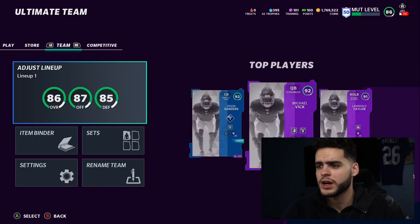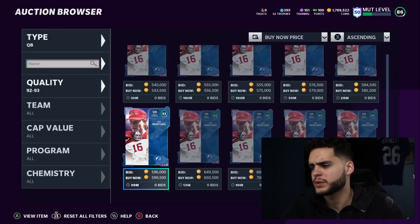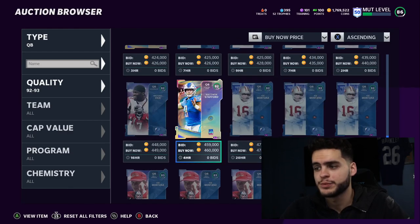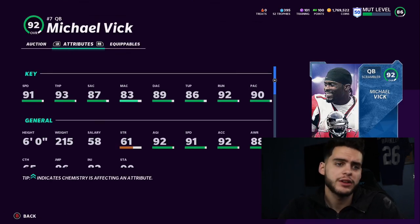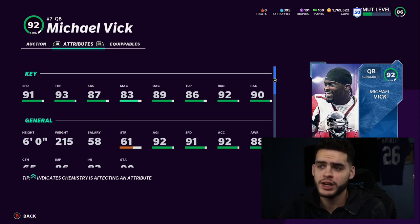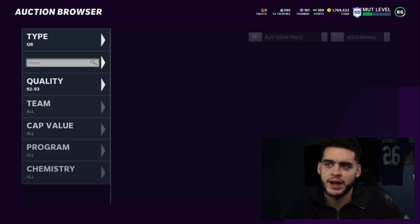Let's head into the auction block and start with players. Starting off at quarterback, I'm going to give you two options because it really depends on how you play. If you're looking for pure speed — read options, fast break, QB draws — you go with Vick. He's not the most well-rounded quarterback, and frankly I don't even know if Michael Vick is the best anymore. His card is good and plays well, but it just doesn't get the passing job done.